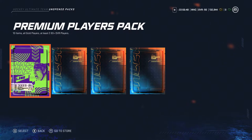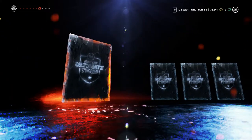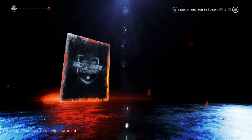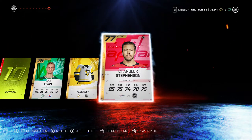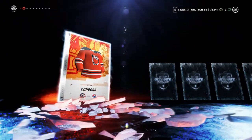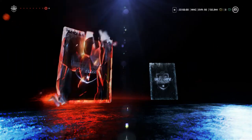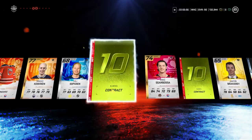And let's get into the packs. So I have the premium players pack and the three premium packs, so let's start with the premium packs. No gold cards just yet. There's our gold card — we get Nico Sturm and Chandler Stevenson. Those cards will just be used for sets. Silvers will eventually turn into golds and the golds will eventually turn into gold collectibles, icon collectibles. Koskinen. Scarposa.